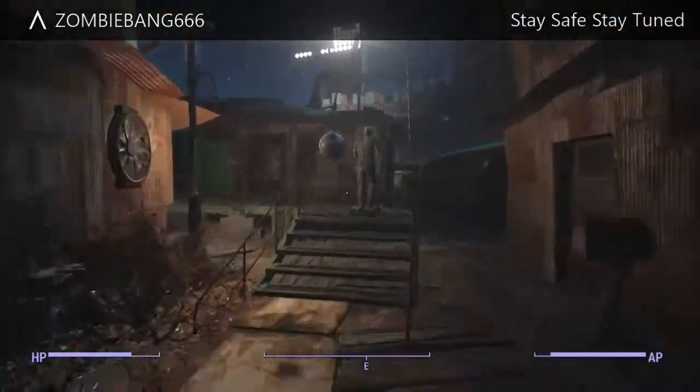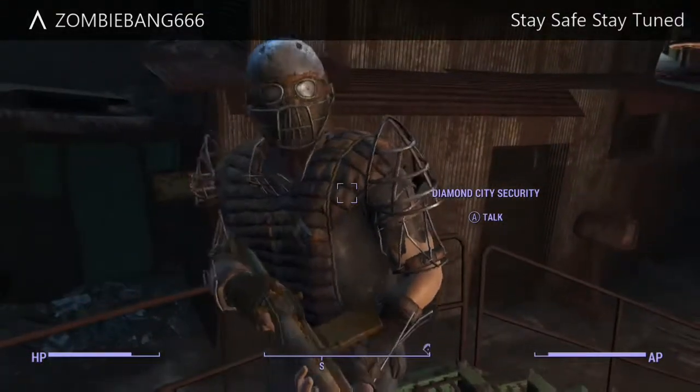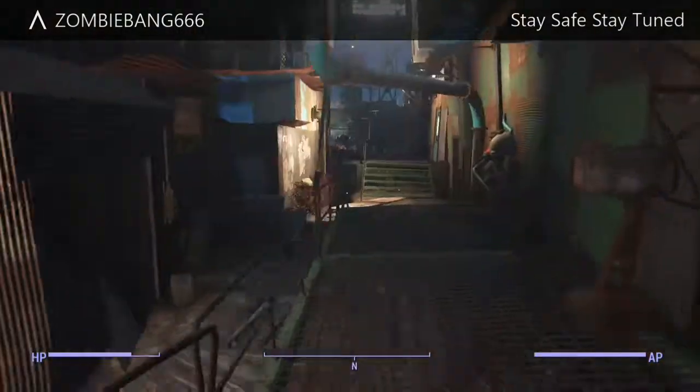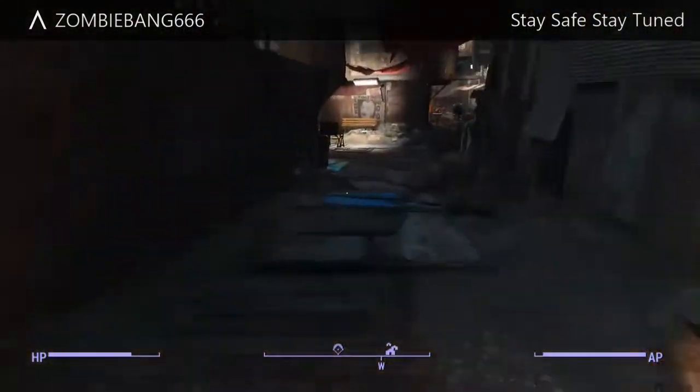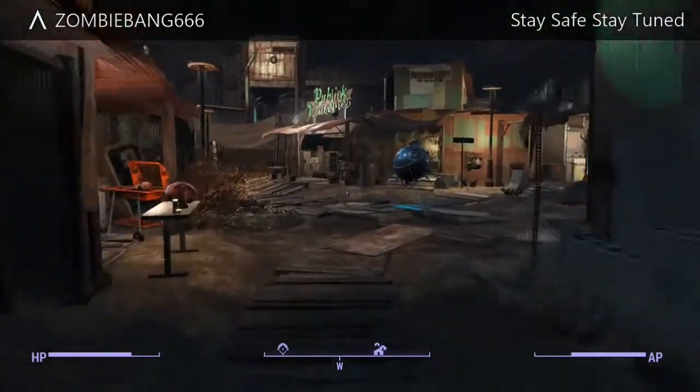Now, how I activated this — as far as I know, you have to complete the main story and pick a side, any side. Then all I did to activate this, having done two playthroughs of Fallout 4, is just talk to a Diamond City guard in Diamond City, and they will give you the quest that says 'talk to the Bullcroft brothers in the bar.'